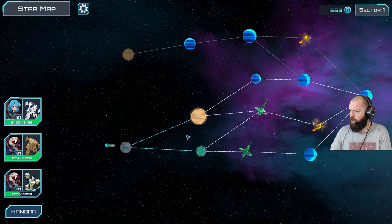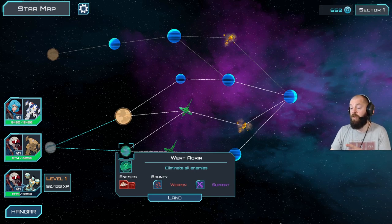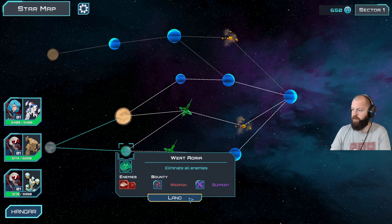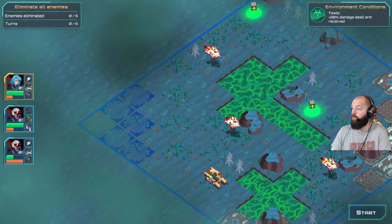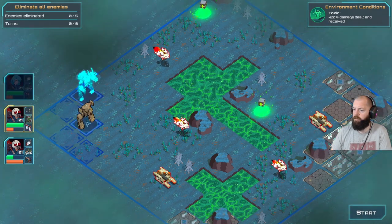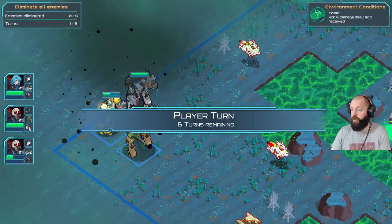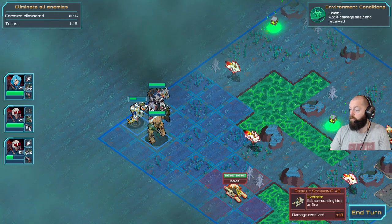Now that we've completed the first mission, we get to decide which node to go to next. I want to go eliminate all enemies. One important thing - our health doesn't carry over between rounds, so we don't heal up, which is unfortunate. We see the enemies we're going to face. This looks like some sort of poisonous planet - toxic, 20% damage dealt and received. We just need to eliminate all enemies.